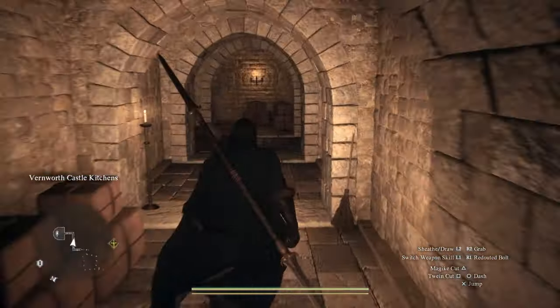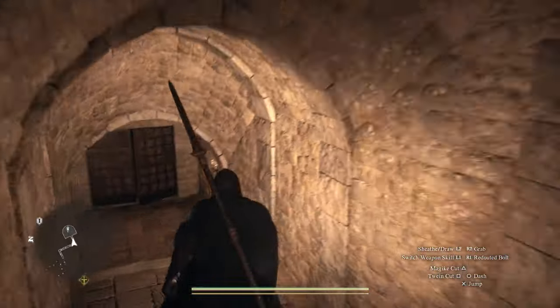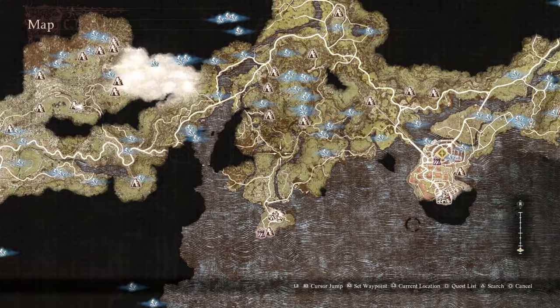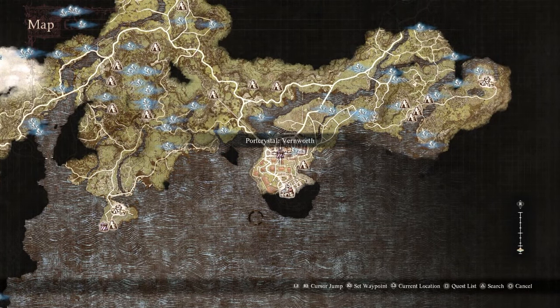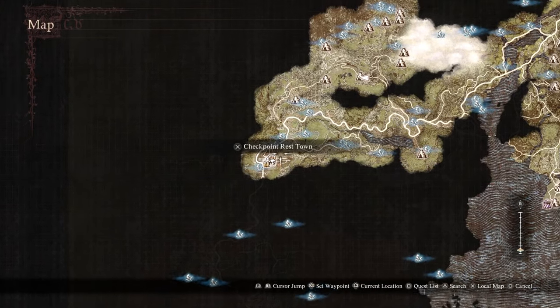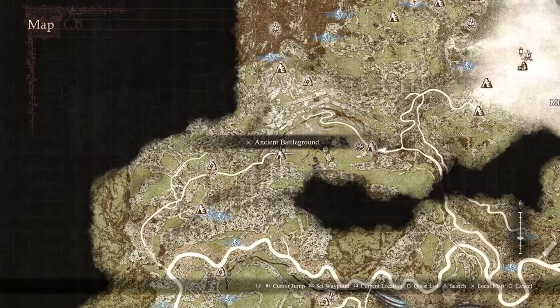There's a vault in Vernworth Castle that you can get a key to and gain access to pretty early in the game. I'm going to tell you how. Over to the west — here's Vernworth — there's an ancient battlefield over here, and this is where you need to go.